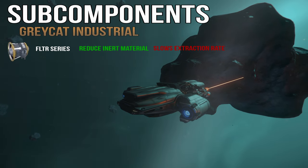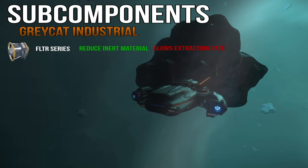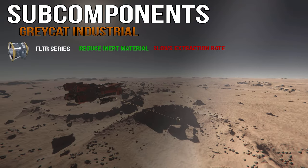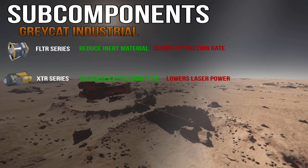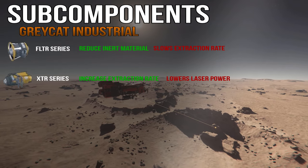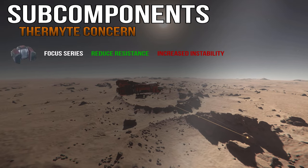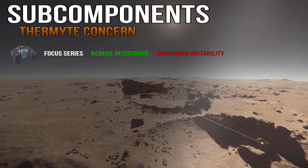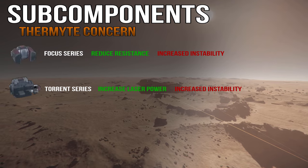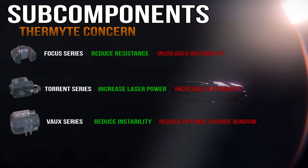Let's quickly go over the available subcomponents. The first is the Greycat Industrial FLTR series, which reduces the percentage of inert material being extracted at the expense of a slower extraction rate. The Greycat XTR series increases the extraction rate at the cost of laser power reduction. The Thermite Concern Focus Torrent series reduces resistance at the expense of increased instability.